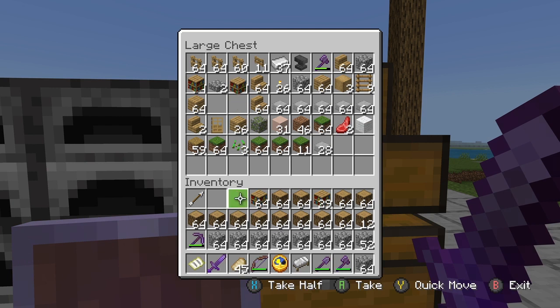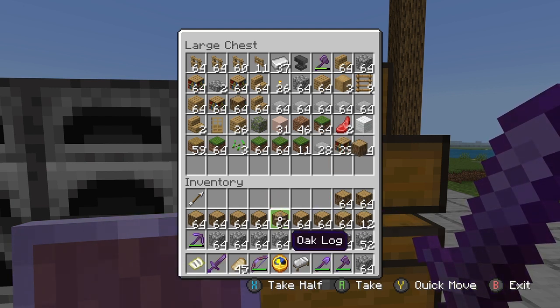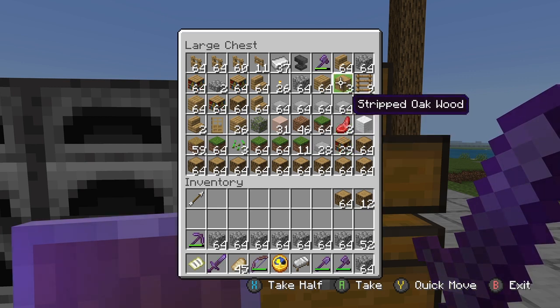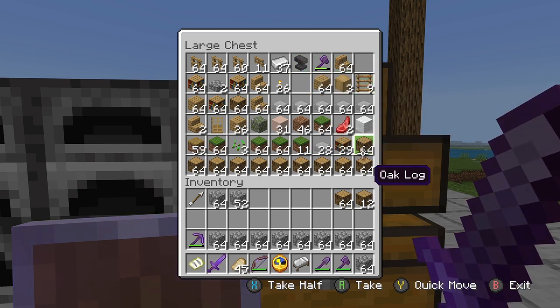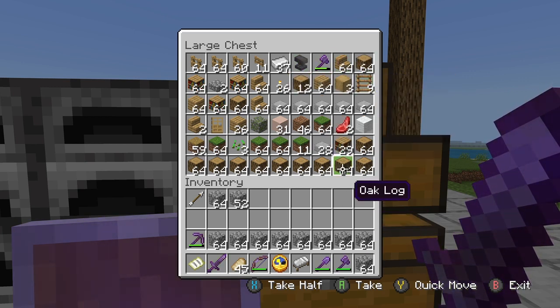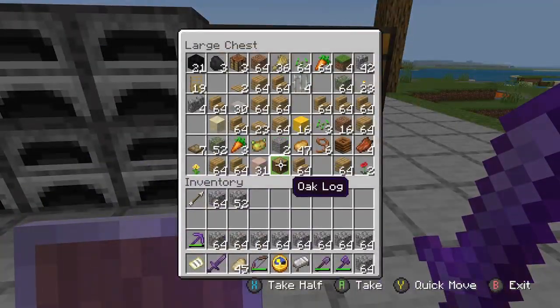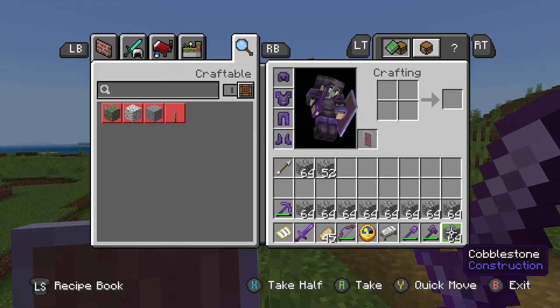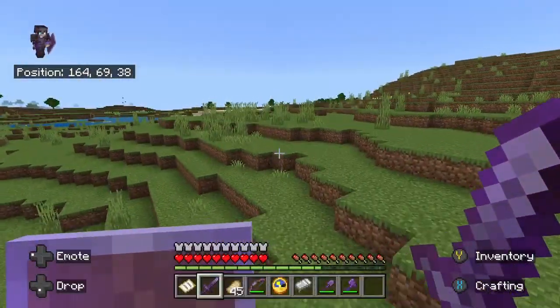Not that I haven't done things like that before, where I've just made it one whole material, but I'm trying to just get a little better at the creativity aspect of things. Let me just go grab a bit of extra cobblestone from back where my chests are, just in case.